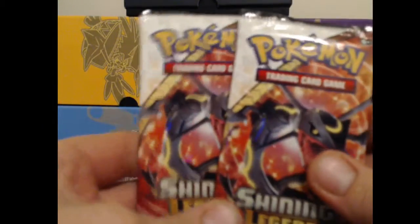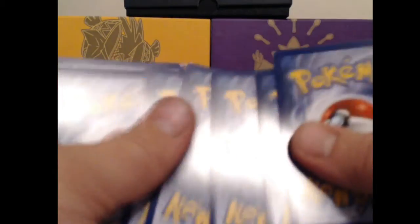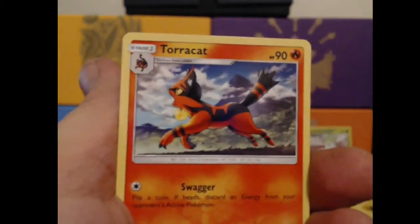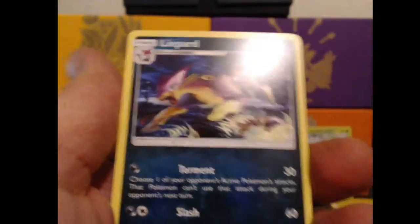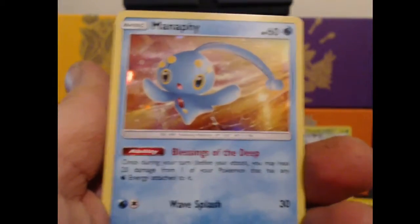We got two Rayquaza packs left. Maybe we can get a Rayquaza in this. Three from the back, flip out the Energy, flip this bad boy around. We've got a Zorua, a Buizel, Plusle, Torracat, Scraggy, Venusaur, another Ultra Ball. Our Shurmish is our Reverse, and our Rare is a Manaphy Holo. Let's put that to the back and keep going.